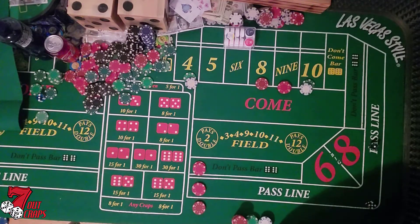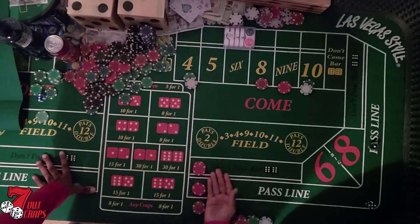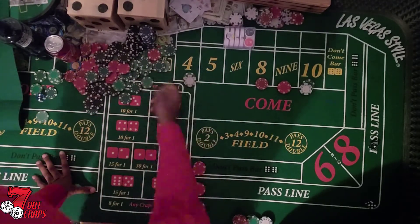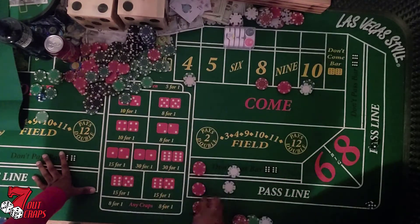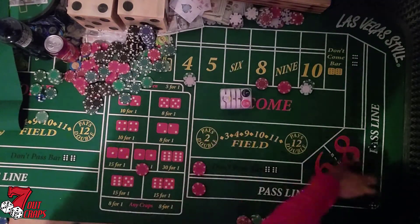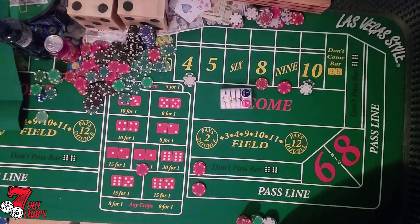Six — winner! So that's a push right here, but we get paid twelve dollars in the back. Stack that up, rack that up. Five dollar horn, puck comes down, looking for a new point. We're shooting for horn numbers right here — just strategize. We gotta hit this horn number.